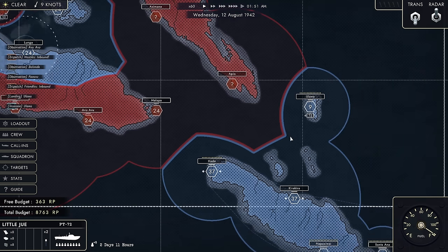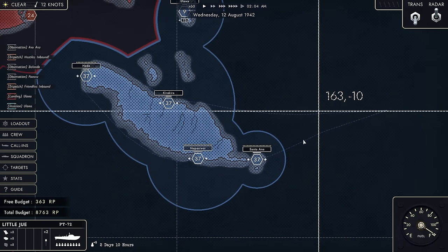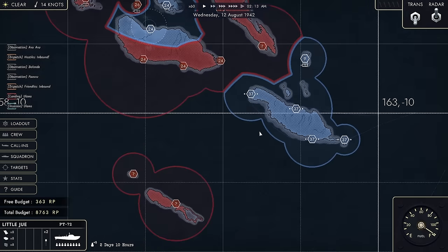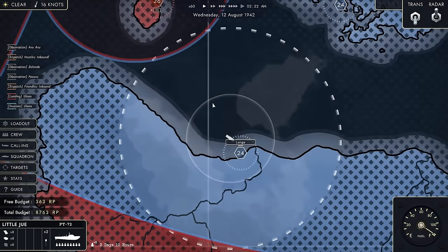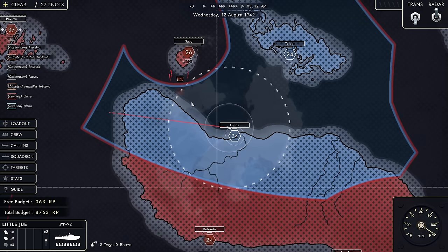Very nice. With that, we're gaining points — you can see it has a plus 75. Constantly blue lines are appearing here, so we are definitely getting more reinforcements to the bases. It looks like they're all forming up at Hada, maybe heading to attack one of these islands. For now, my position remains clear: defend Lunga. Looks like the assault force has arrived.